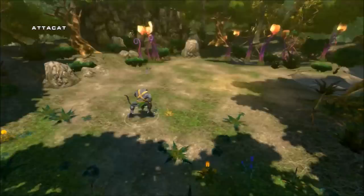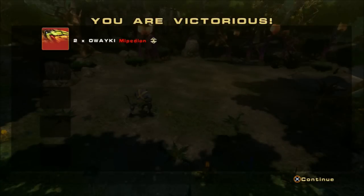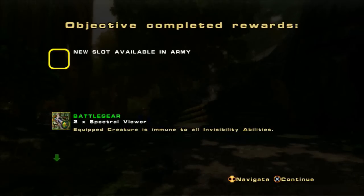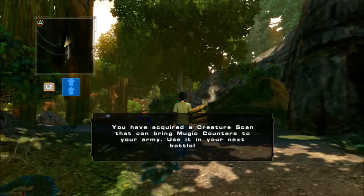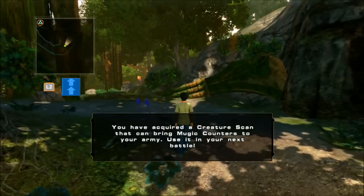Battle statistics — awesome. We also got two of Quakey — he's a Mepedian. New slot available in army. Two Spectral Viewers — a coated creature is immune to all invisibility abilities. Okay, we got good stuff. You've acquired a creature scan that can bring music counters to your army — use it in your next battle.